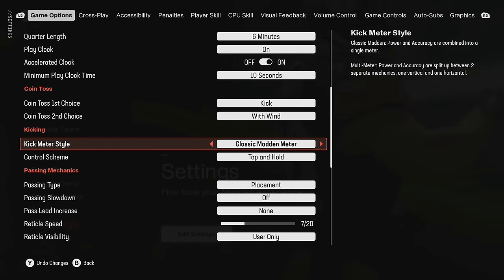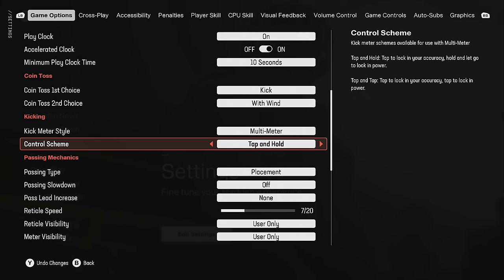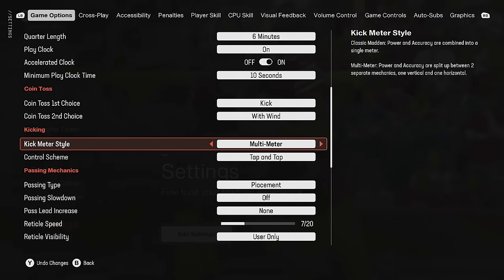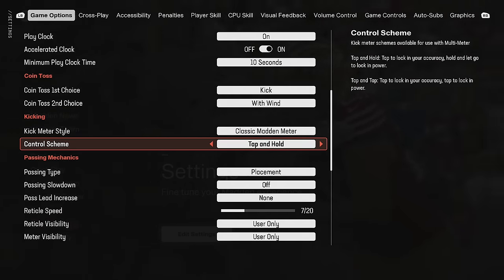For kicking meter style, I actually like the new multi-meter style. When it comes to the choice between tap-and-tap and tap-and-hold, I think tap-and-tap is better. We'll do a test starting off with the classic Madden meter and tap-and-tap to see which one I perform better with.